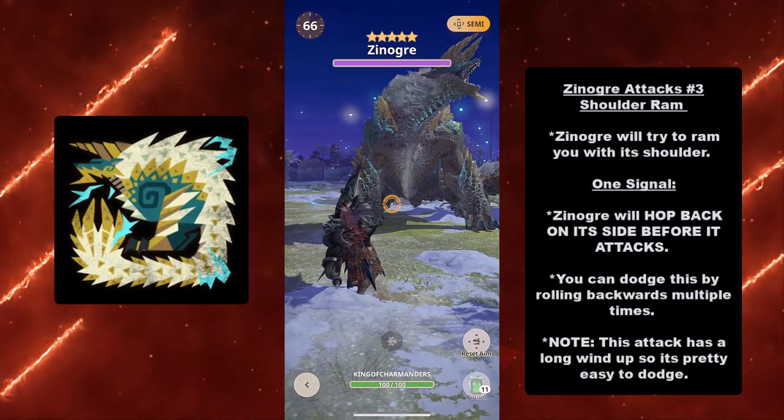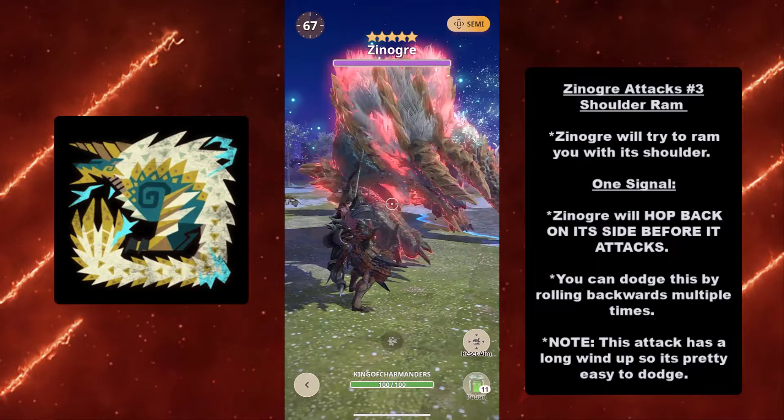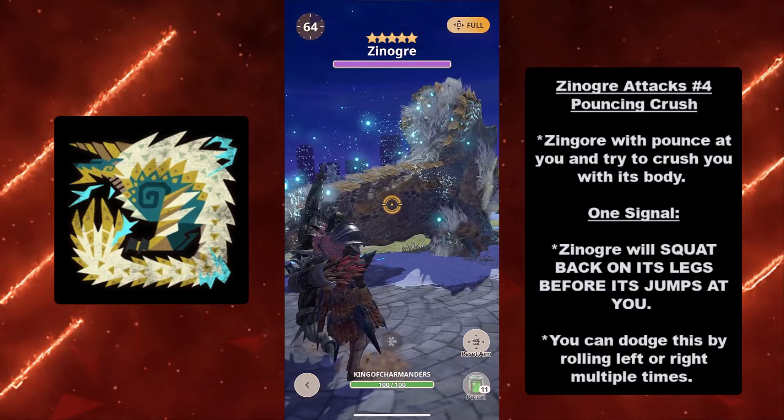At number three we have the Shoulder Ram. Xenogres will try to ram you with its shoulder. It has one signal: Xenogres will hop back on its side before it attacks. You can dodge this by rolling backwards multiple times. Note: this attack has a long wind-up so it's pretty easy to dodge — as you see, it will hop back, attack, and boom.